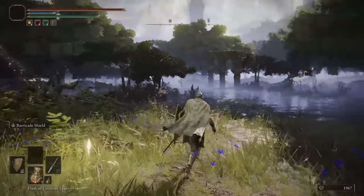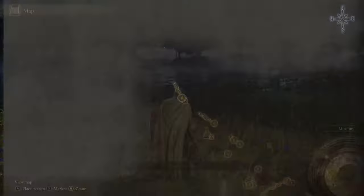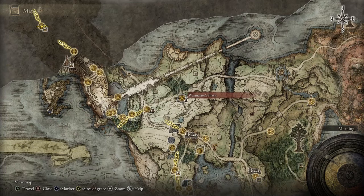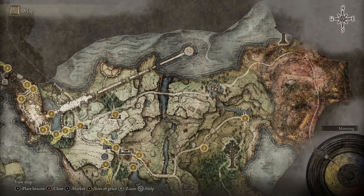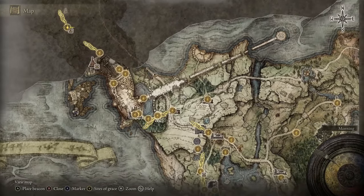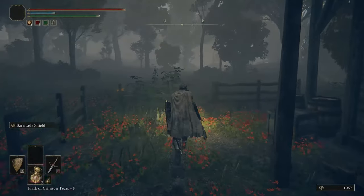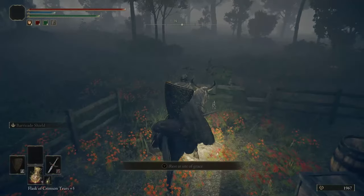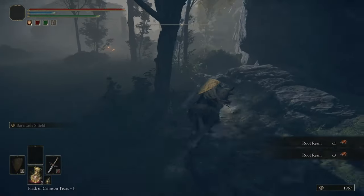Hello everybody and welcome to episode 8 of the Elden Ring series. In today's episode we're going to be fast traveling to the War Master's Shack. To the east, across a bridge, there's a merchant who has a cracked pot and I want all the cracked pots. I already fought the boss in here so we'll be going on the back of our dog and heading straight east.